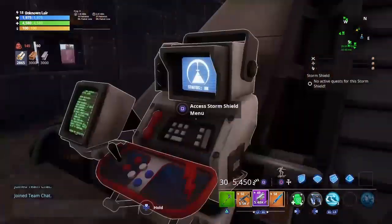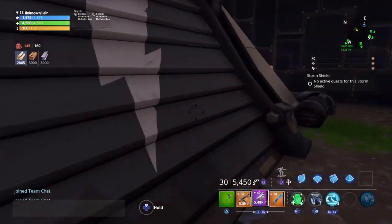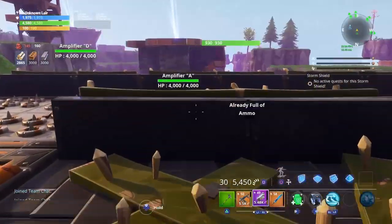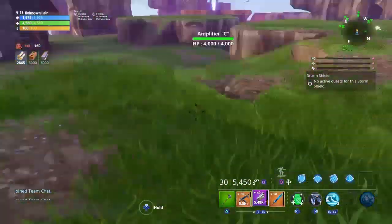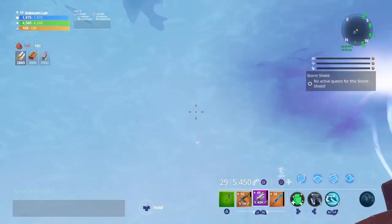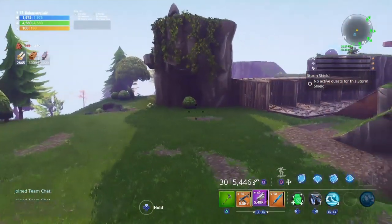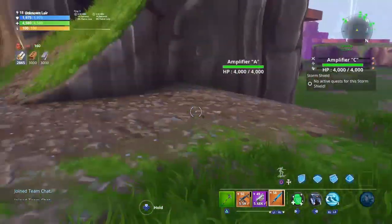This is Fortnite Save the World first person mode. As you can see, I can't really expand because I'm maxed out — I'm at level 10 and all that. The only thing I can do is leave. But look — first person mode: you can't see your legs, can't see your arms, you can't even see your gun or anything. But you can still aim and shoot, still use weapons — you just can't see the stuff.